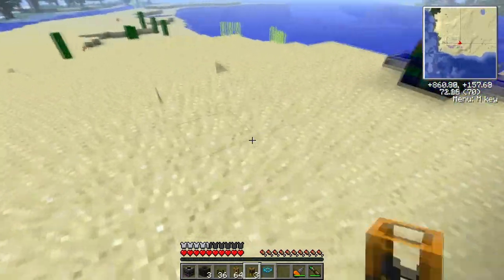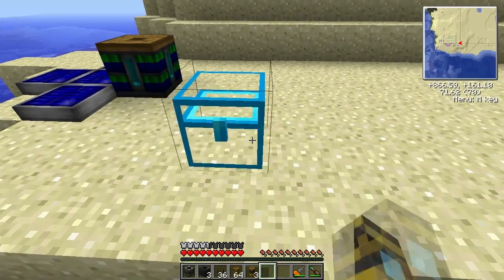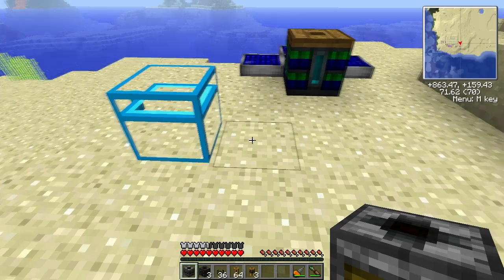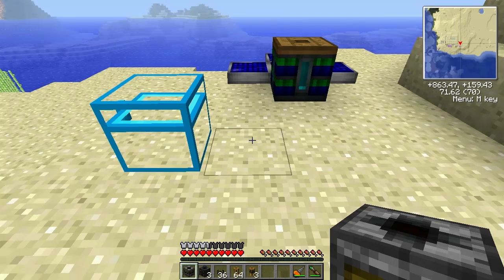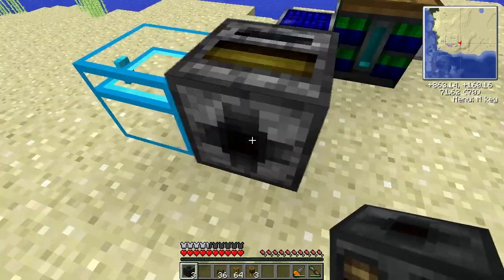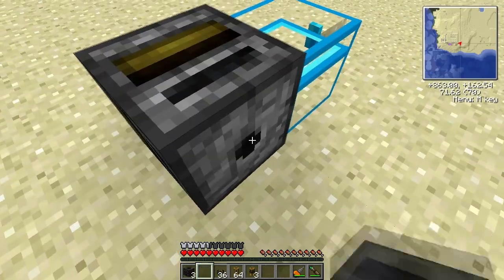Let's get this started. Let's put a chest here. We're going to need this filter. The direction you place it is important. Let's put it here — it's actually facing me. This is the input, this is where it extracts stuff. The output over here is this little dot here.